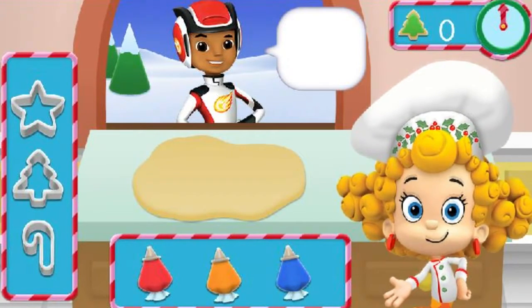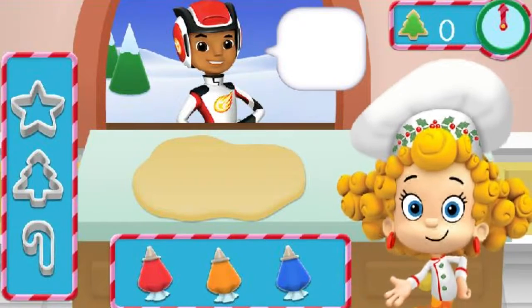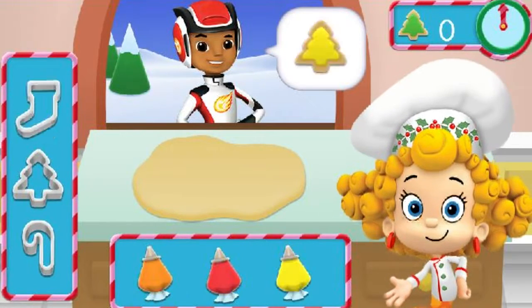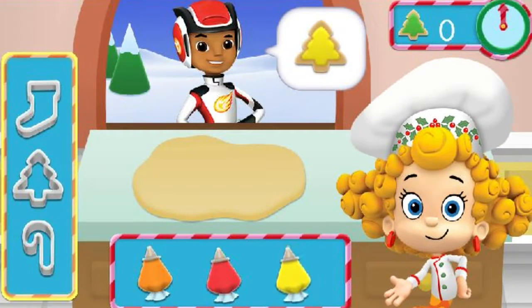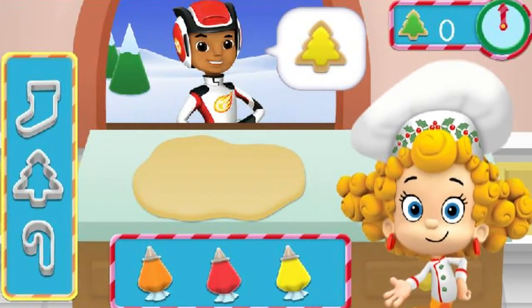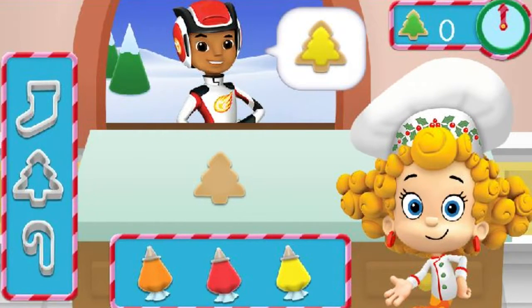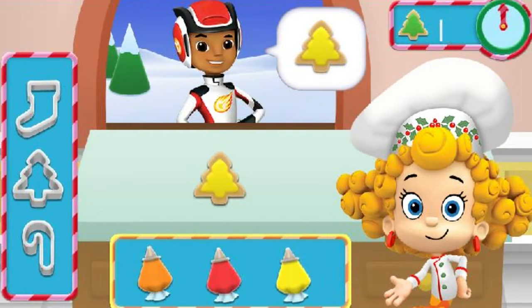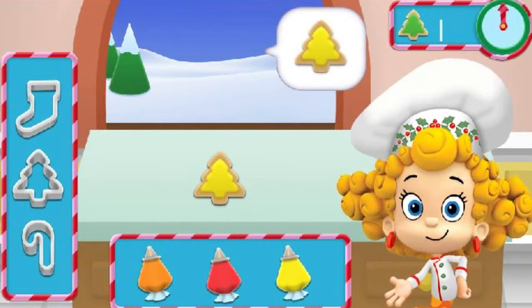We're helping Dima make delicious Christmas cookies for all our friends today! We can use different cookie cutters and bags of icing to give everyone exactly what they want! When someone comes up to the cookie counter, they'll place their order! Use the mouse to click on the correct cookie cutter shape to use it! It looks like a lot of friends want cookies — let's see how many we can serve before time runs out!